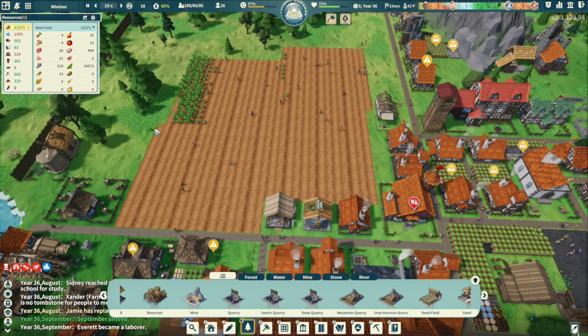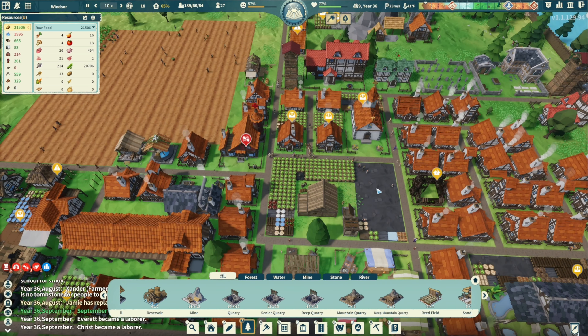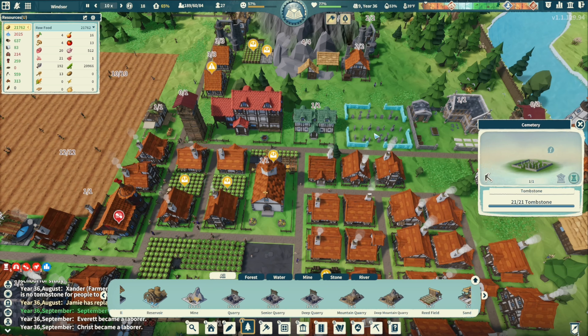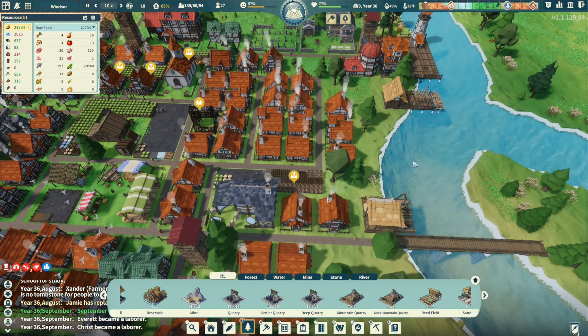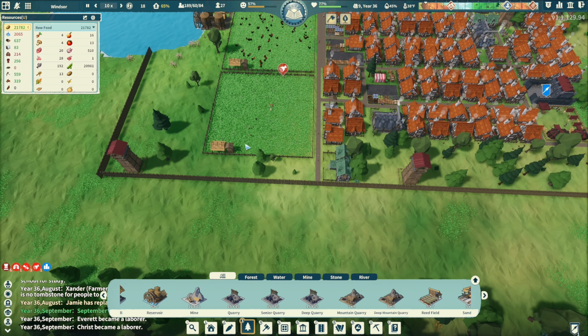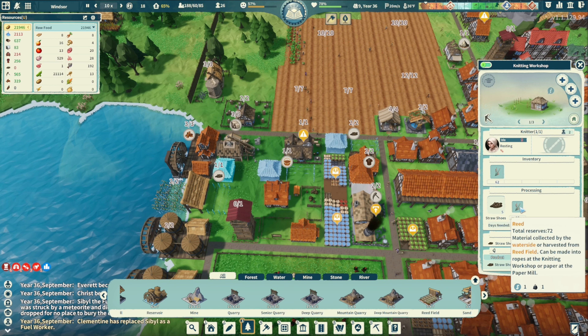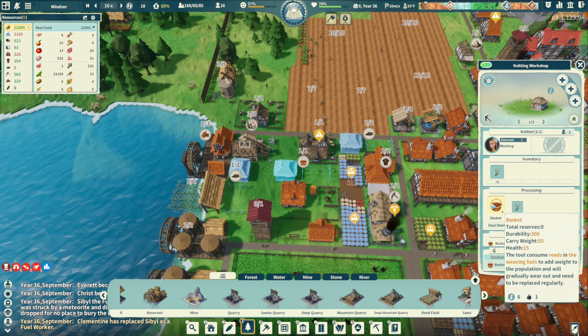Food is at 21,000 - love it. Not really low on anything besides shoes. We have reed, we got reed. Baskets.